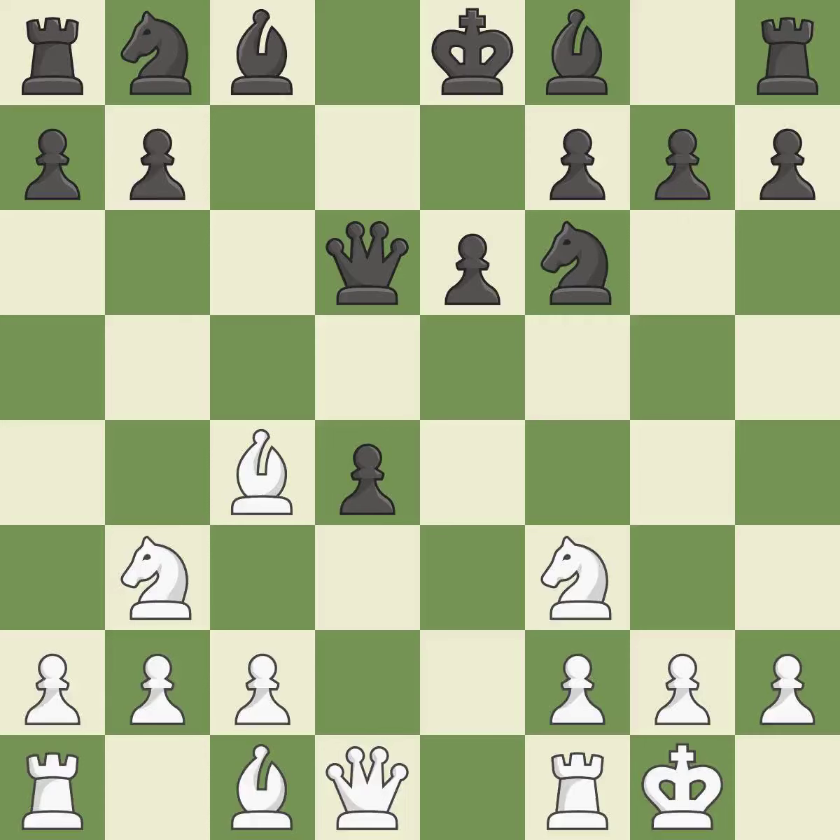cxd4 captures the central d4 pawn and opens up the center. Bc4 develops the bishop to an active square, attacks the queen, and prepares castling. Qd6 retreats the queen to the center where it controls many important squares.